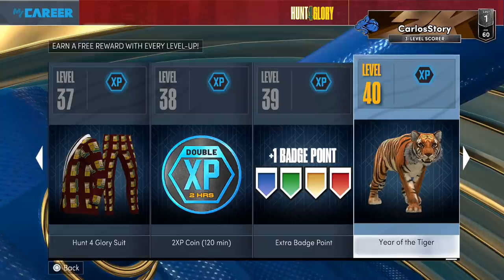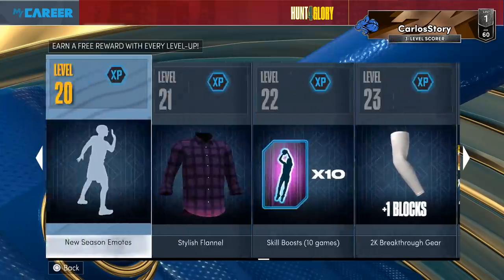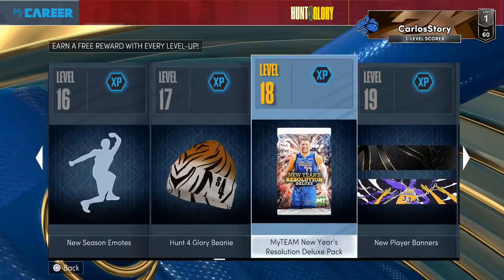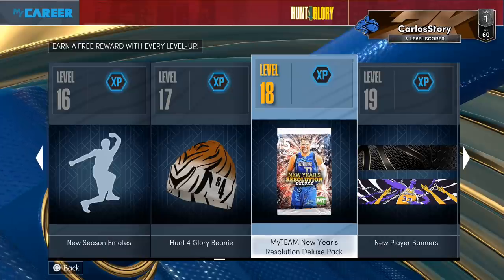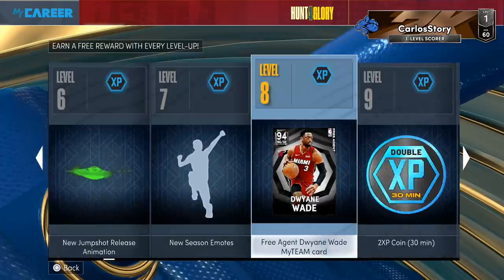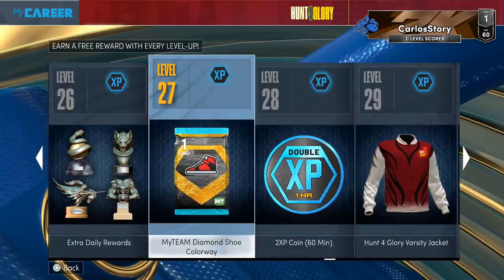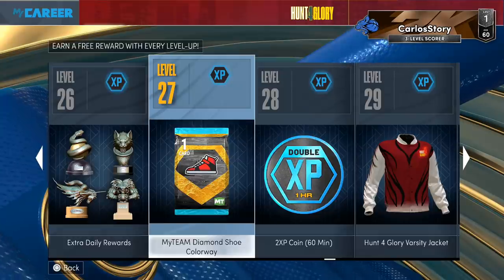This could definitely be a grind if you don't play Park, and it'll take longer if you're unfamiliar with it. But if you play Park, you can get to level 36 and get that free 10-pack box. Me personally, I'm definitely going to go for the Wade because I want to get some XP. I recommend you guys do it too — if you have some free time, jump into Park or My Career and get to at least level 18, because that pack — you never really know, you can pull a Galaxy Opal, a Pink Diamond, or a Ruby. Either way, it's another free thing you can get.